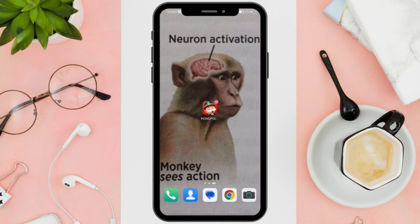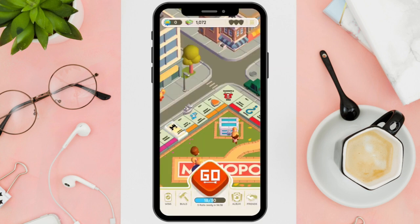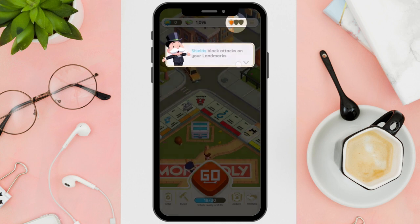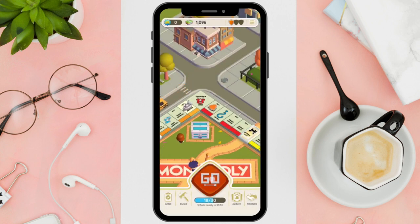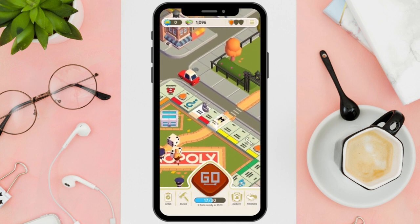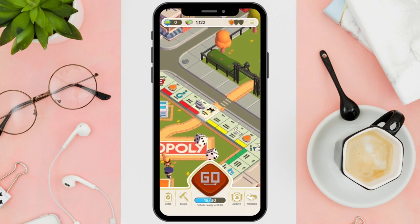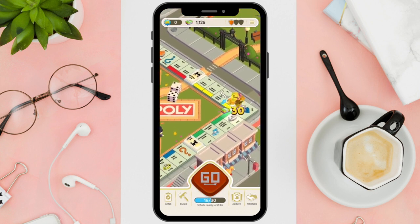First is complete daily tasks. Daily tasks and challenges offer instant access to some shield skins. Log in daily and finish these challenges as they may provide free rewards.